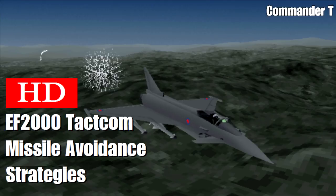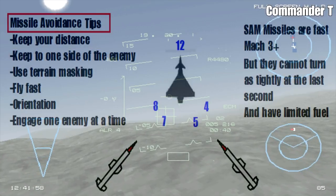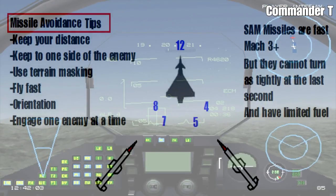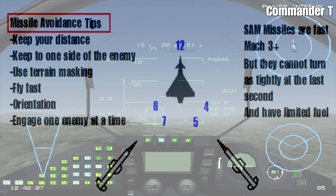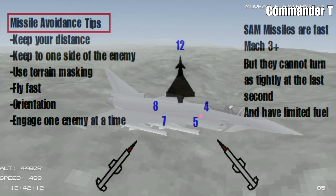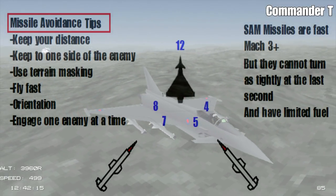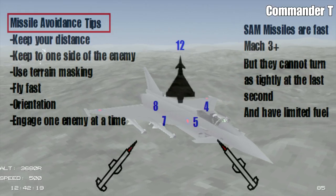Hello and welcome to another EF2000 Tactical Let's Play video. In this one we're going to teach you how to avoid missiles. One of the key points you need to remember is to keep your distance from any enemies that can launch missiles, so they'll give you the greatest time to react. You want to keep all the enemies to one side of you so you already know which direction to go to evade.